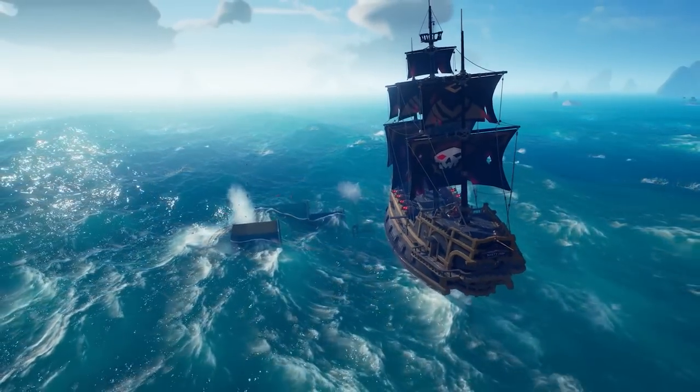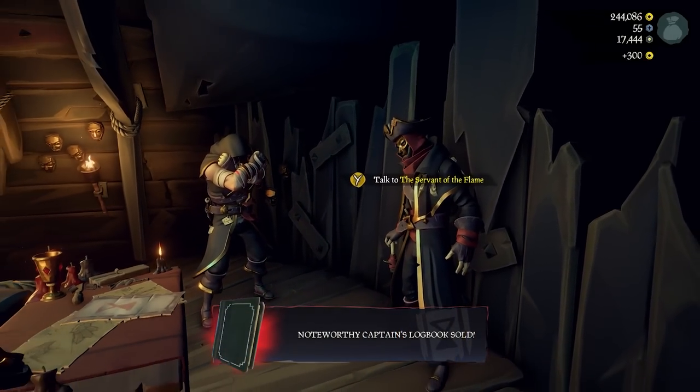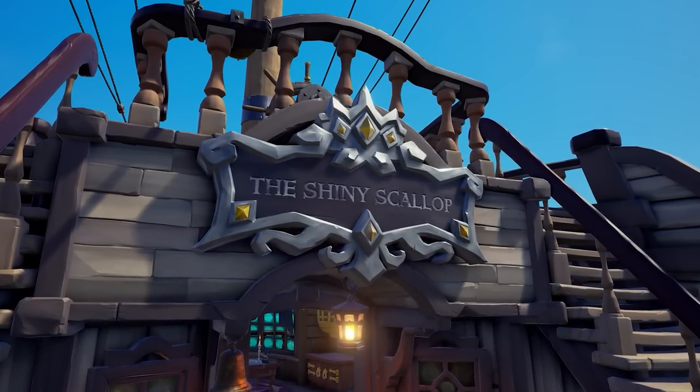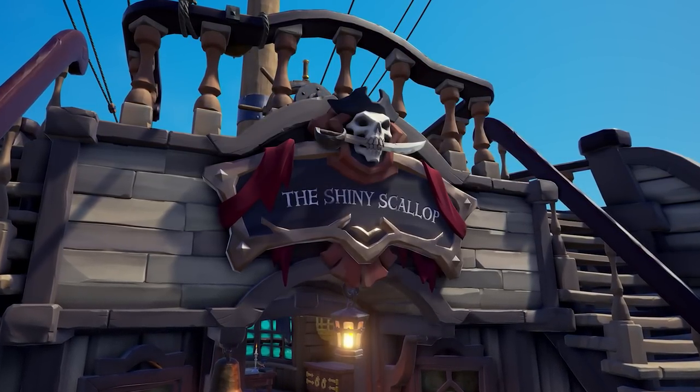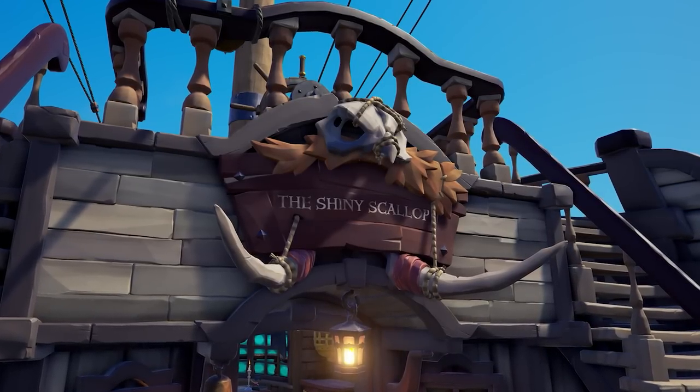So you want to make sure that you do your best to keep your ship afloat. Last but not least, you can even customize your ship crest, which is pretty awesome — so not only can you customize the look of your ship and add unique trinkets, but you can also customize the ship crest.